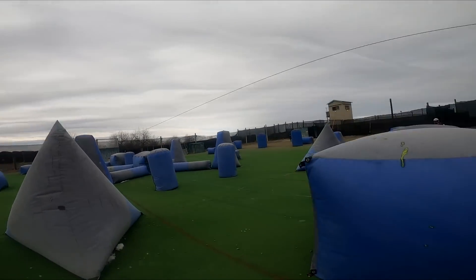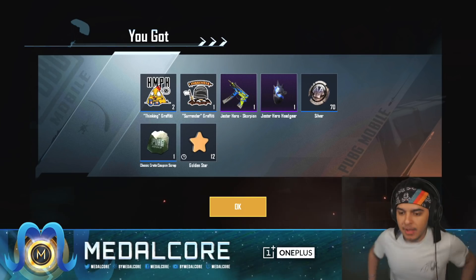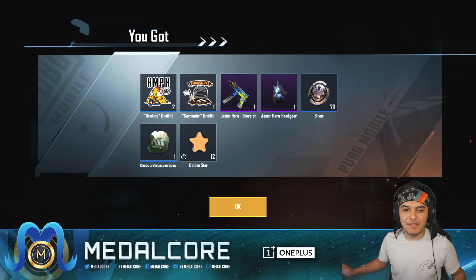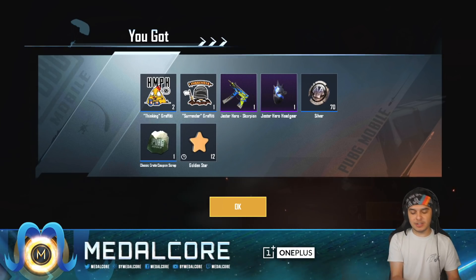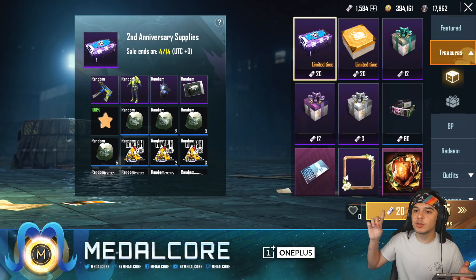Let's freaking go! I do a lot of paintballing — it's a way for me to stand up, get out of my chair, and stop editing, making videos, and playing video games. We got the Jester Hero Scorpion and we've barely blown through our UC. I'm gonna use 500 more UC and see if I can get the outfit, because wow, this is great.